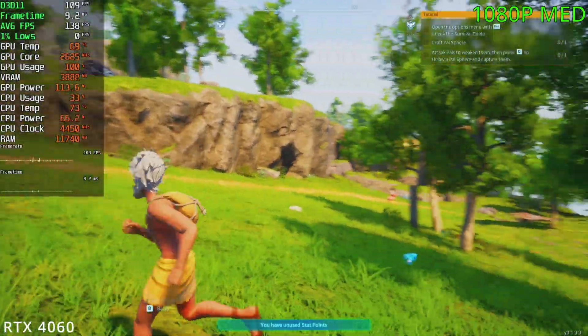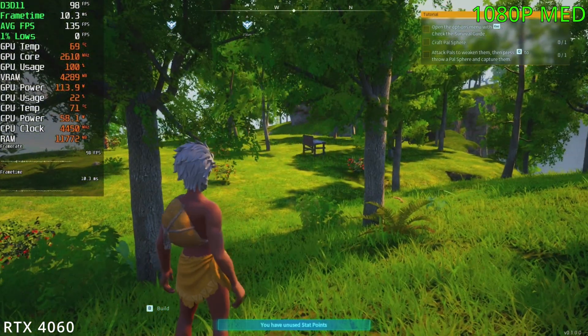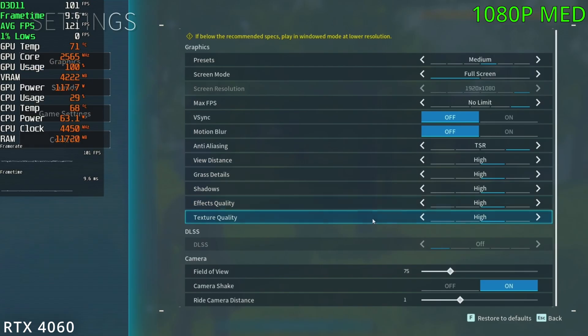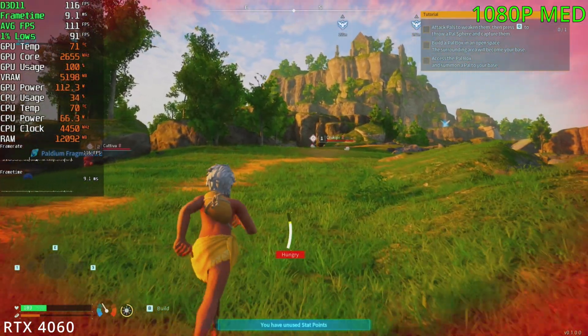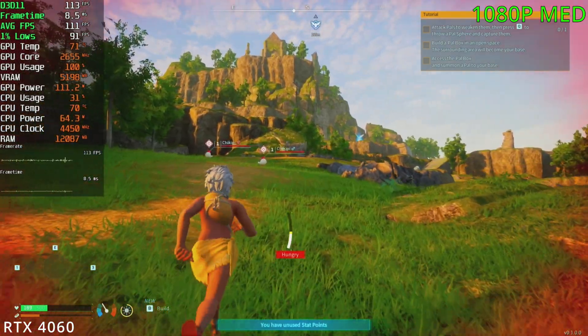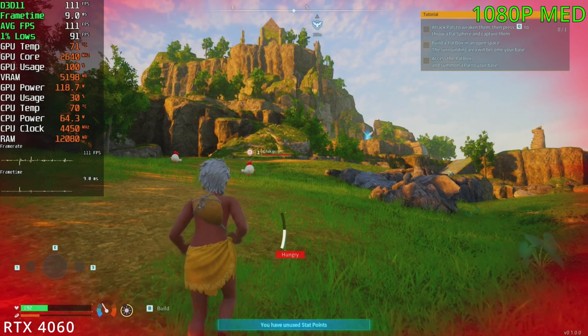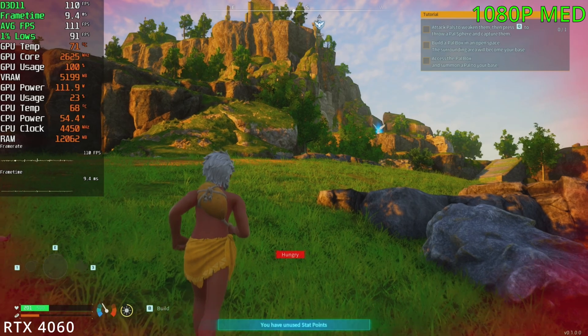For our second GPU, we're playing with the RTX 4060, using the medium preset — though really it's the high settings. At 1080p, the FPS goes from the 90s up to the 110s, but again the game does stutter here and there. The game does look a bit worse versus max settings obviously, but the medium preset is still quite good.